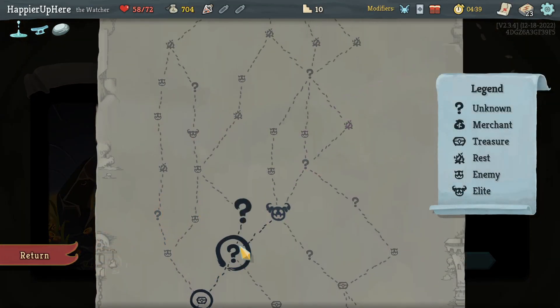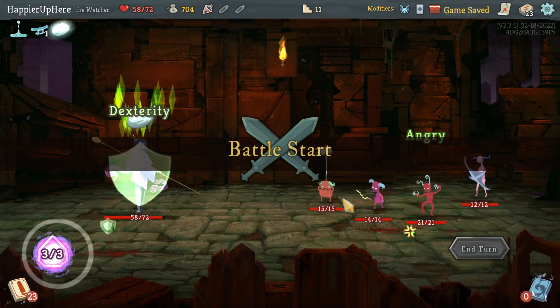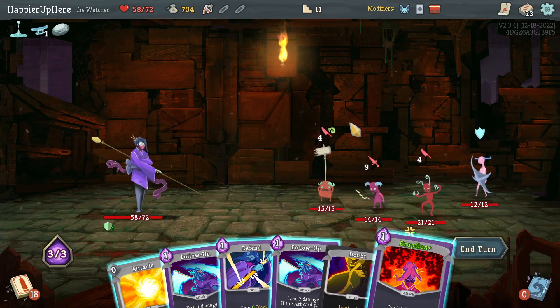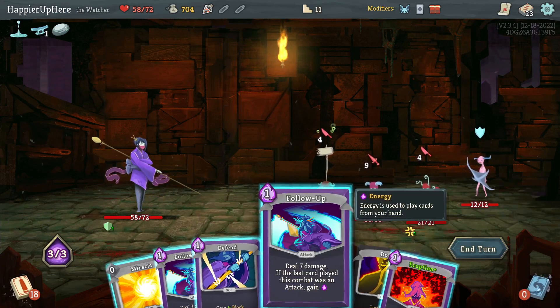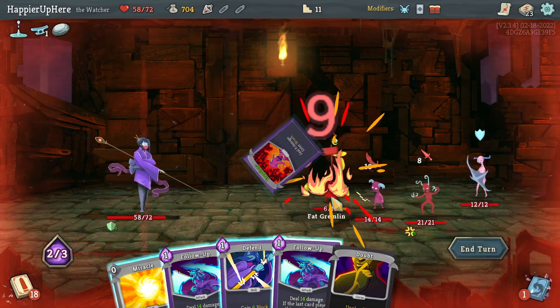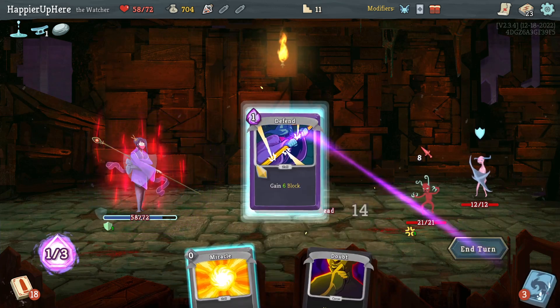Let's take this question mark room, then decide if I want to go left and right. Curse number two — let's go left, that'll give me more opportunities to maybe gain cards or relics before the elite. This is dangerous but possibly worth it — Eruption then Follow-Up to kill you, Follow-Up to kill you, and defend, only taking two HP damage.